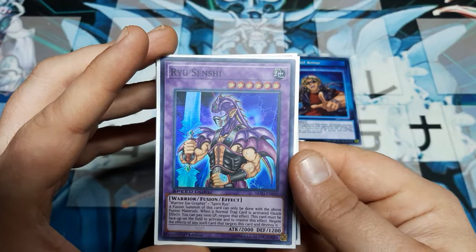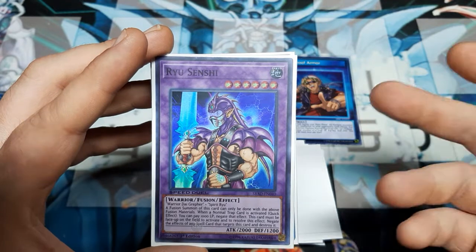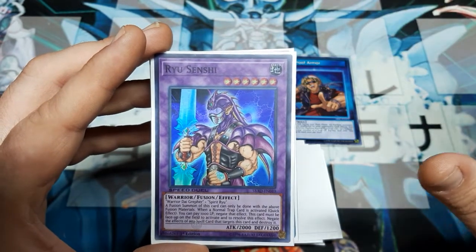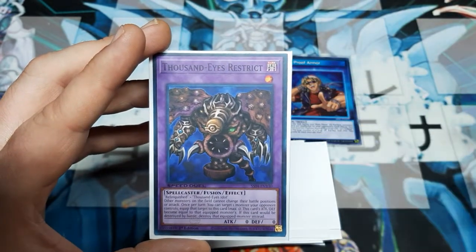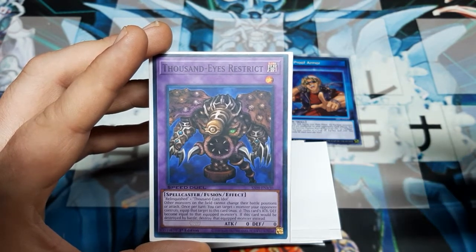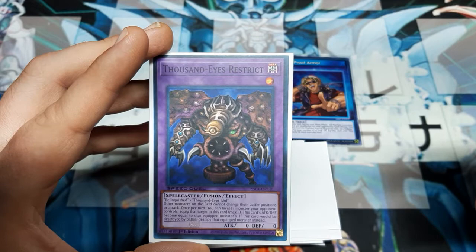Ryusenshi: when a normal trap is activated, quick effect — pay a thousand life points, negate the effect. This must be face-up to activate and resolve. He also negates the effect of any spell card that targets this card and destroys it. He's in here as a placeholder — you can place anything you want here, but I would recommend it, since there will be times you don't have Jinzo face-up already. Thousand Eyes Restrict: other monsters cannot change their battle positions or attack. Once per turn, target a monster the opponent controls and equip it — this card's ATK and DEF become equal to the equipped monster. If that card would be destroyed by battle, destroy the equipped monster instead.